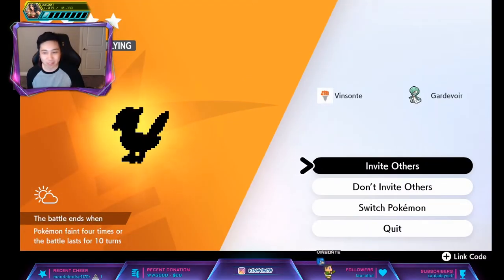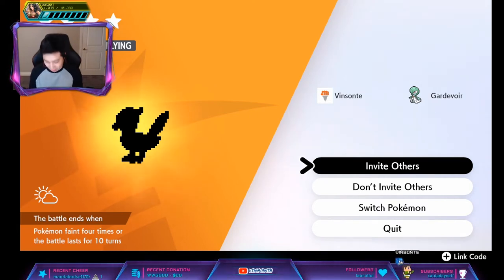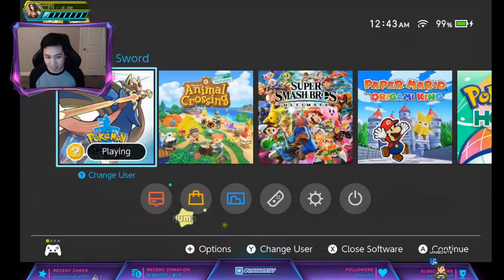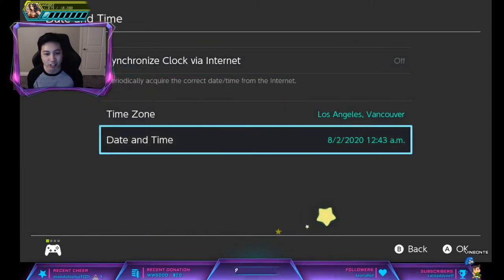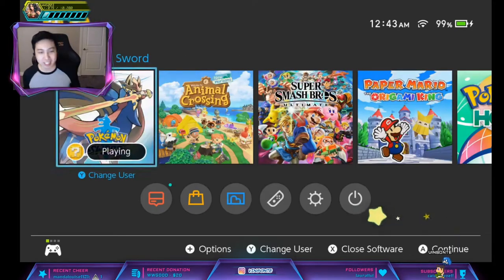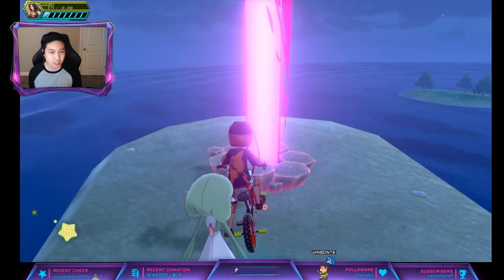And then we have a normal Flying Pokémon. Now we're going to do the Time Skip trick. Make sure to hit Invite Others, and make sure you're offline when this happens. I just started the game so I'm offline. Go to System, Date and Time, turn that off if you have it on. Increase your date by one day, press OK, press Home, go back into the game, and quit the room. That will reset the den and you keep doing this until you see a Swoobat.